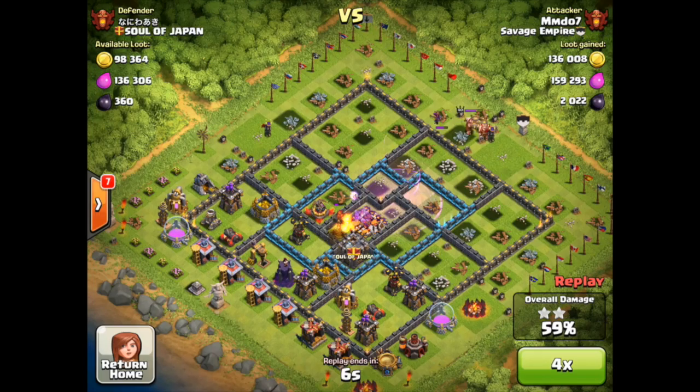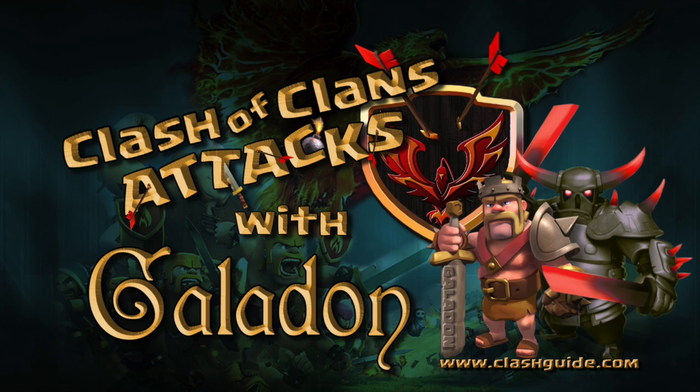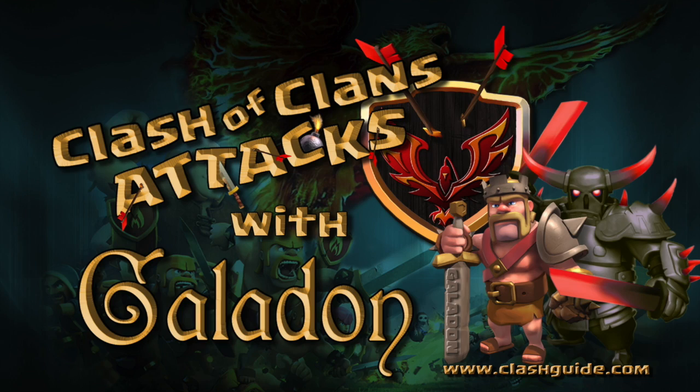That is poetry in motion — most certainly a win balloonian attack, and MMD07 shows us how it's done. Stick a fork in it, we're done. That has been episode 64 of Clash of Clans Attacks. Please do come back tomorrow — we've got some mid-level town hall attacks as requested from the comments. As always, I appreciate the likes, the comments, and the subscribes. Let me know what you think below and we will be back tomorrow.